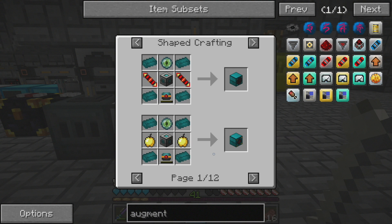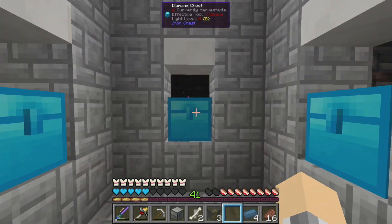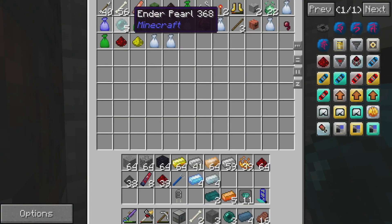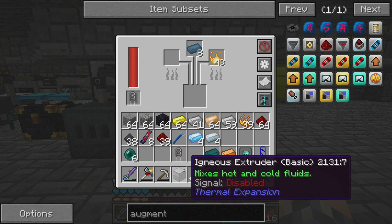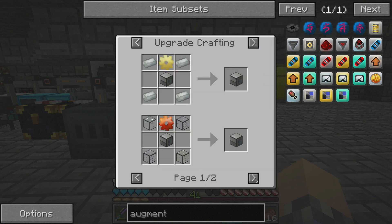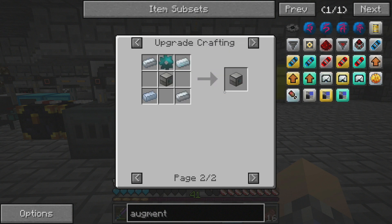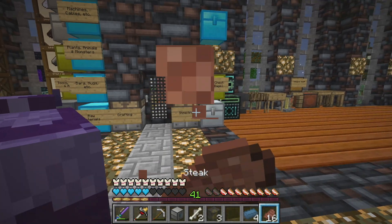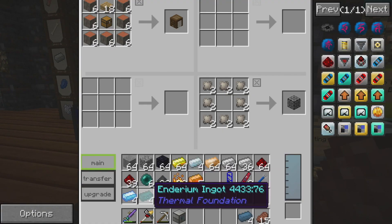Two Enderium ingots. I think we need more than that though — nobody panic, I've got this covered. We got plenty. We're probably about to have another one in here. We got one, then two out of here, and we might as well just get five of these. Looking at the recipe, it looks like a regular basic Igneous Extruder can be surrounded with silver and Enderium gear to get the resonant version, so this is probably going to be all right.